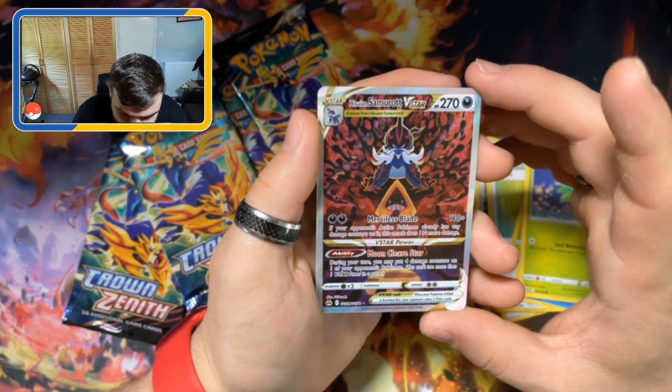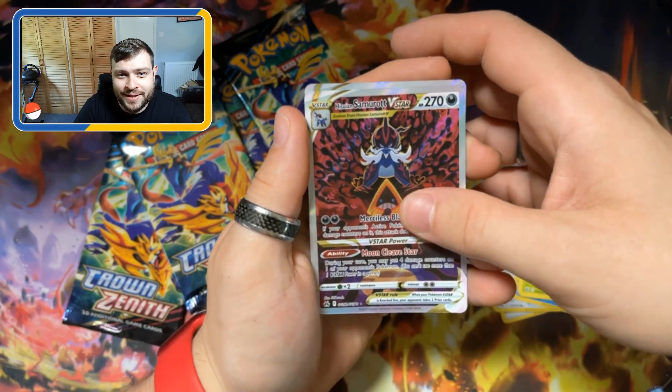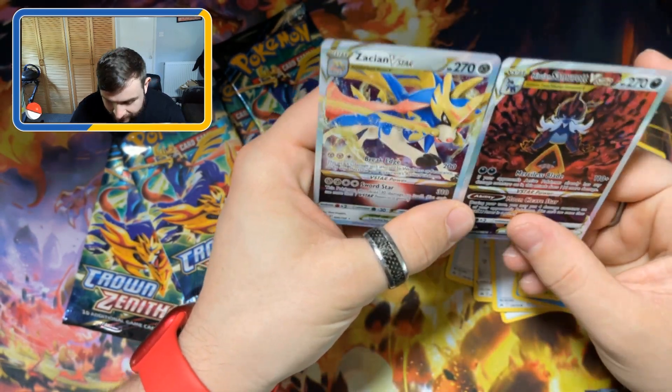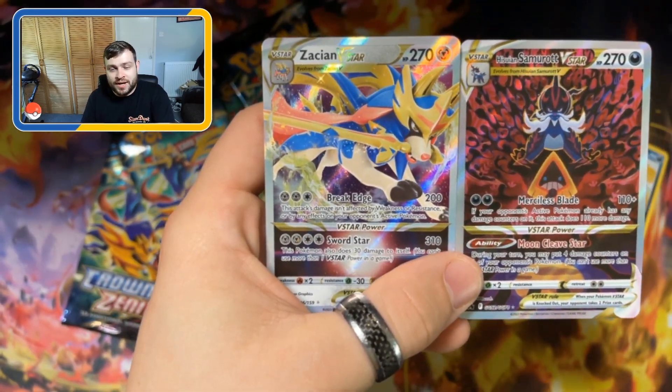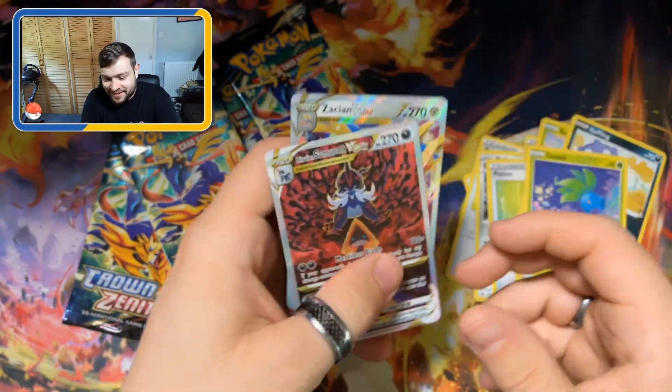Oh wow, we have the Husein Samurott V-Star — very cool, double hit! And we have a Zacian V-Star as well. We peaked really in one video. One pack, got these two cards. Unbelievable.